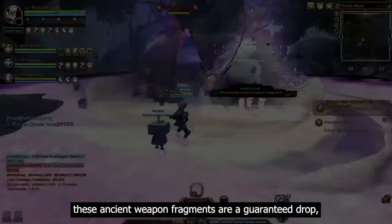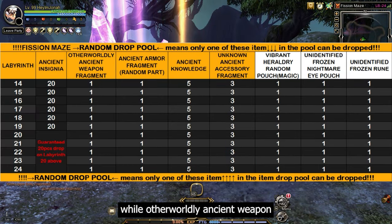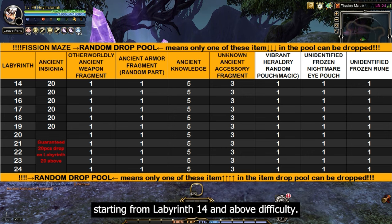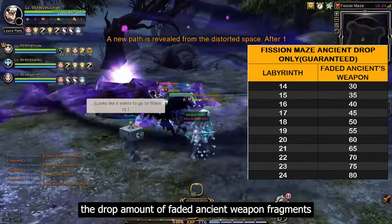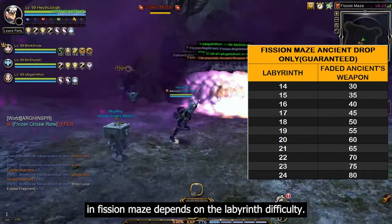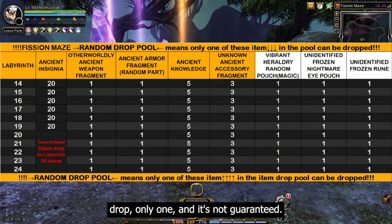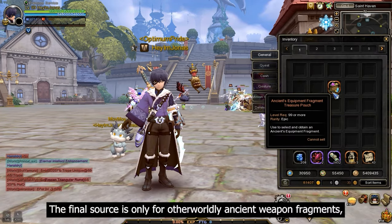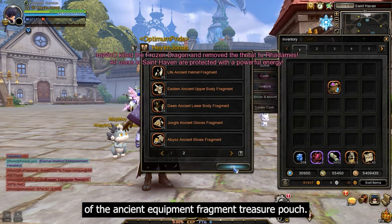In fish and maze, fated ancient weapon fragments are a guaranteed drop, while otherworldly ancient weapon fragments are randomly dropped from a pool of other possible items starting from labyrinth 14 and above after clearing a maze gate. The drop amount of fated fragments depends on the labyrinth difficulty, while otherworldly fragments drop only one and it's not guaranteed. The final source is only for otherworldly ancient weapon fragments from the ancient equipment fragment treasure pouch.